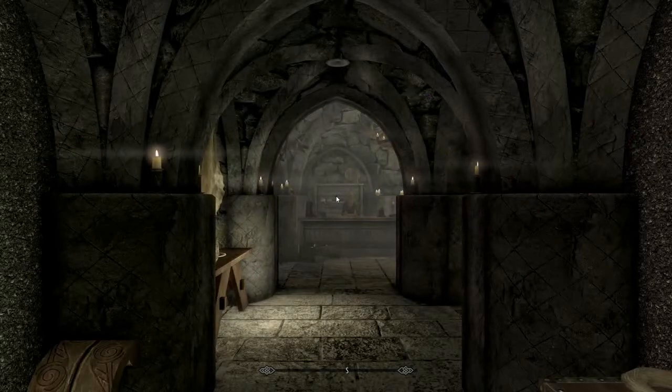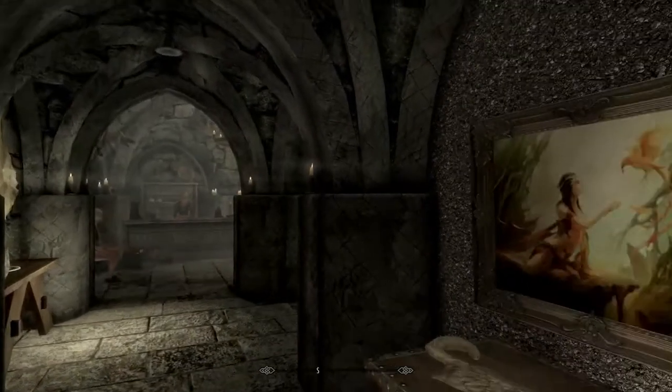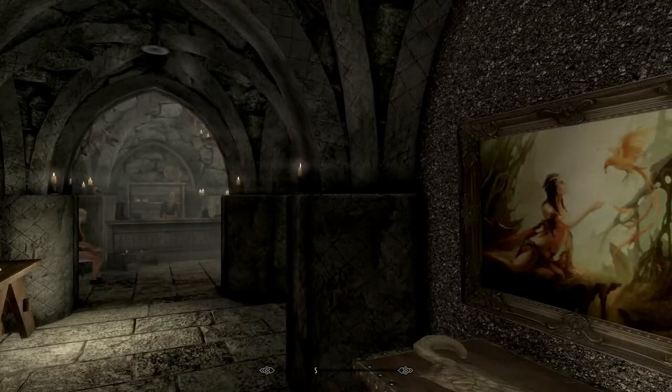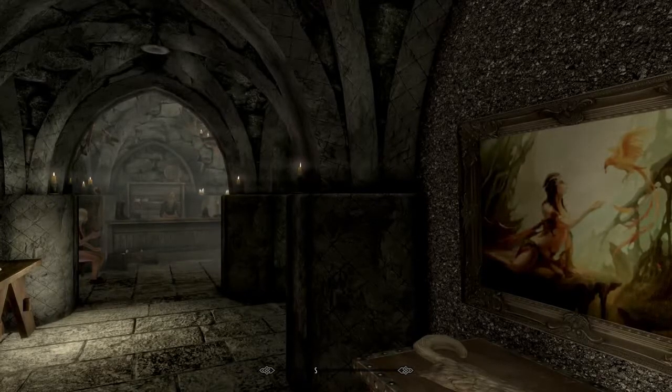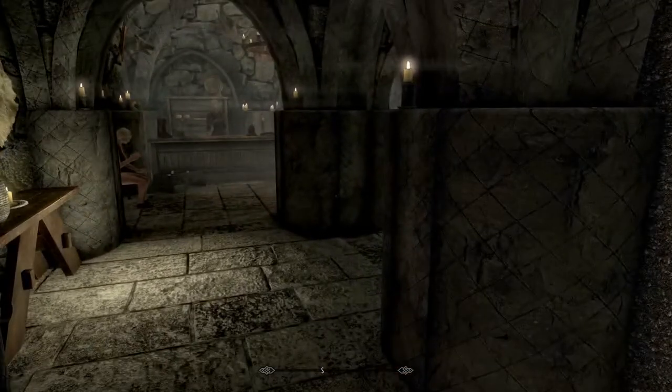Hey, what is up my Skyrim family - it's your long lost son Jellybean. Today we're going to be looking at a small little hideaway. We're in Solitude, in the Radiant Remnants. In order to find the house you have to go into the basement. It is absolutely free and it's just a hideout.